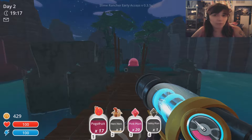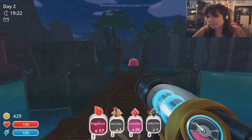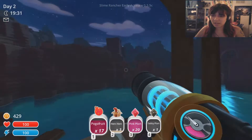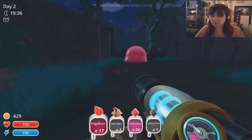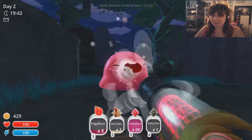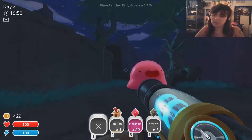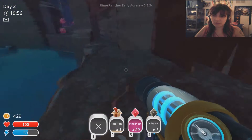Hi everyone and welcome back to Slime Rancher. So we've made a couple of improvements. I've actually been talking to myself for the past five minutes as I did the improvements — I forgot to record. This time in the game I've made some improvements to the ranch, I've gotten rid of some of the pink slimes, and our focus for today is going to be getting this little dude — big dude — here to explode. So we're going to head back to the ranch so I can show you guys some of the different differences.